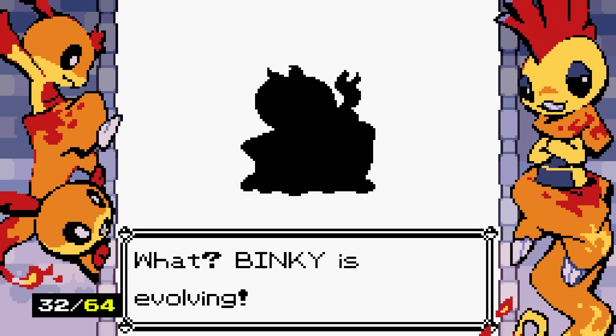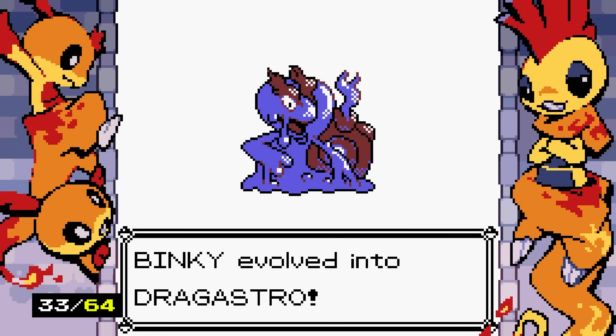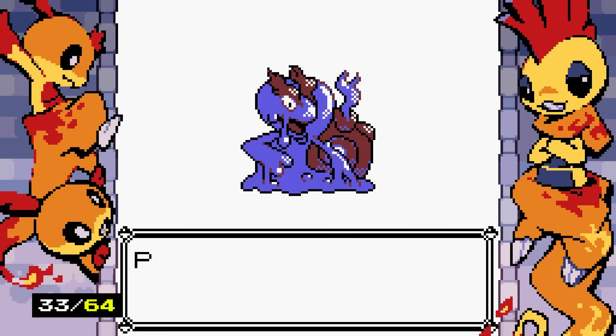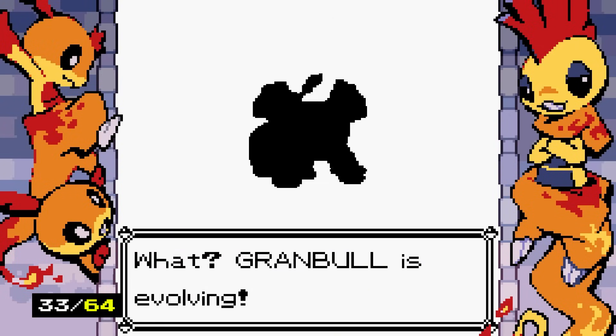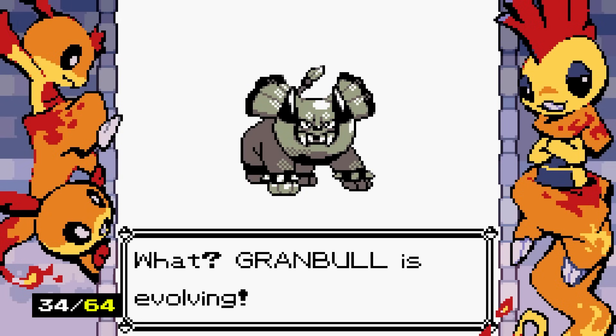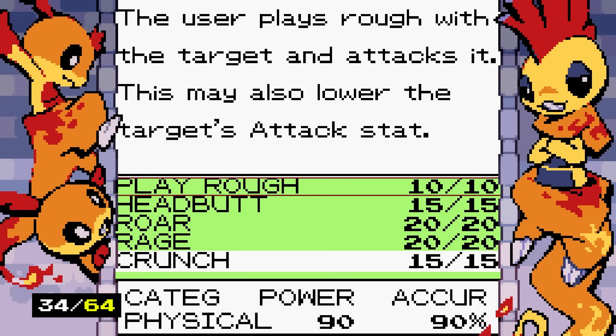I could see Jogastro being a real Pokemon — it feels like the most realistic out of the special shiny-only evolutions. Then there's Granbull evolving — probably the least realistic, but I'd always be down for a Granbull evolution. Granbull deserves a little love. The new form is learning Crunch, so I imagine it's a Dark type, which is fitting.